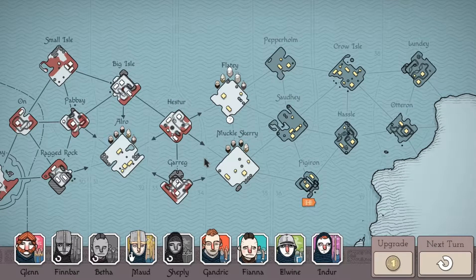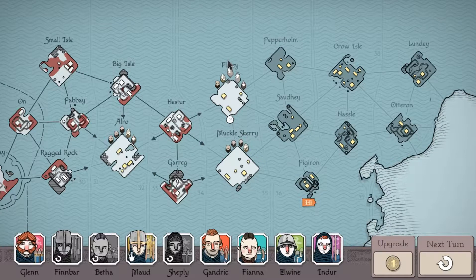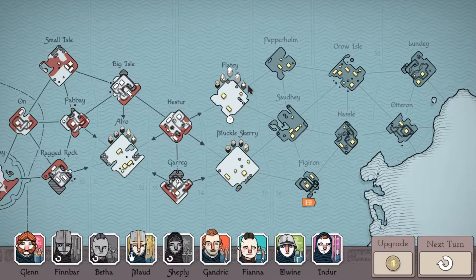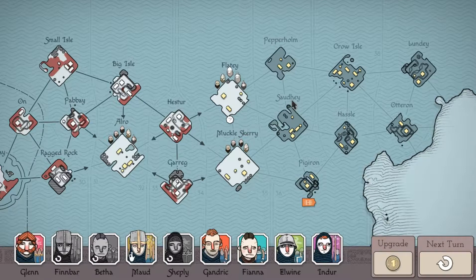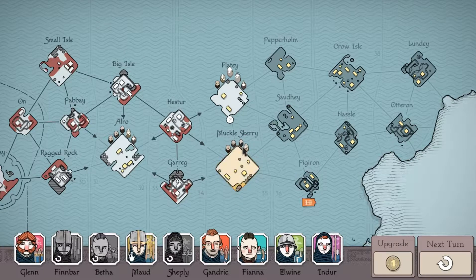Welcome back to Bad North. This island has an artifact but also has all the difficult units — berserkers, great bows, axe throwers, and dual wielders — which makes it a pain even for the artifact. I'd rather take this other one and deal with the axe throwers, which are at least more manageable.